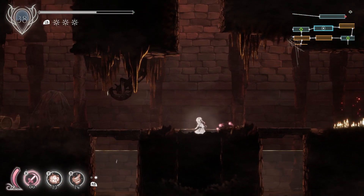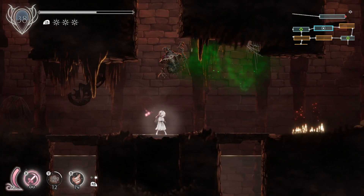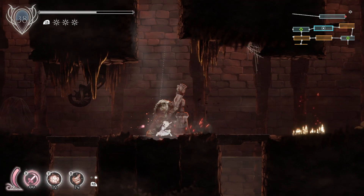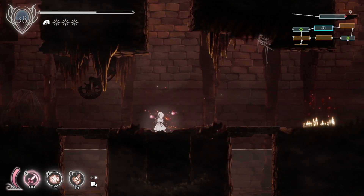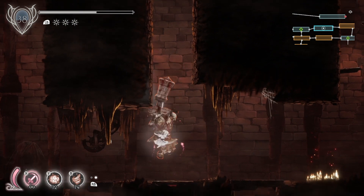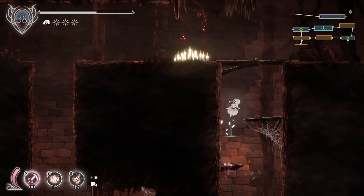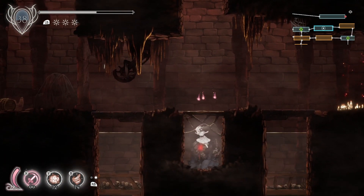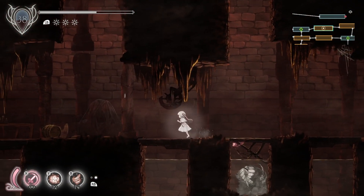What I did last time is I actually hopped down to this level and couldn't go further. I think there's something beneath it. Maybe it's one of the heavier ones, and you need to come from the very top to do it. I got it! And we got some Stagnant Blight, which means we have completed the room.